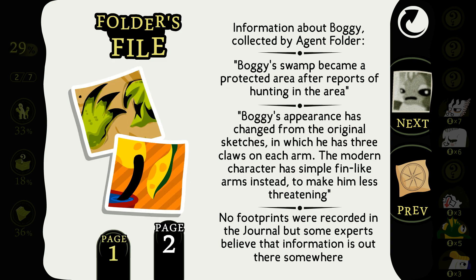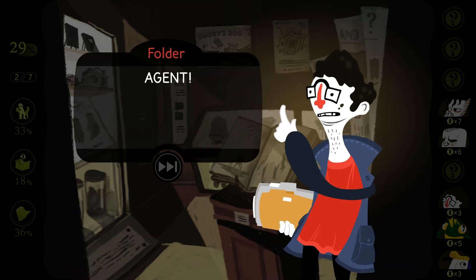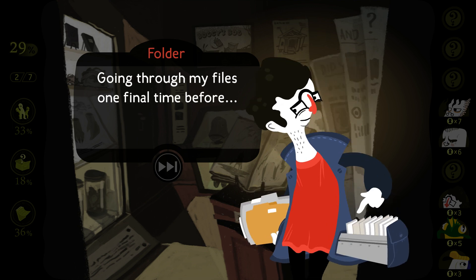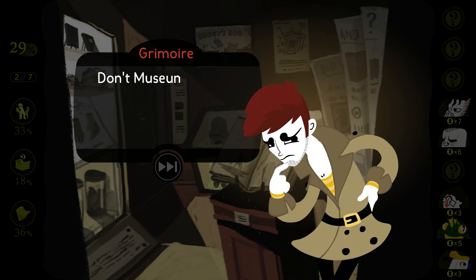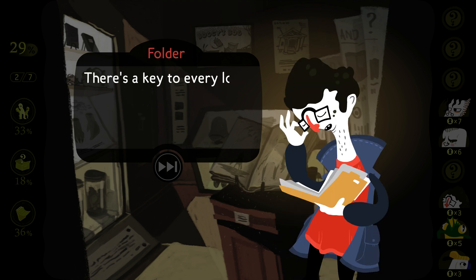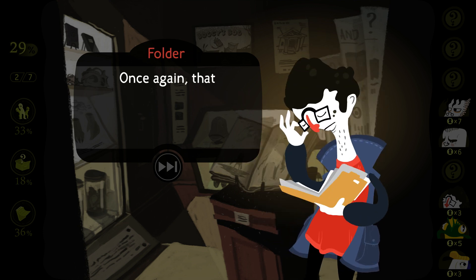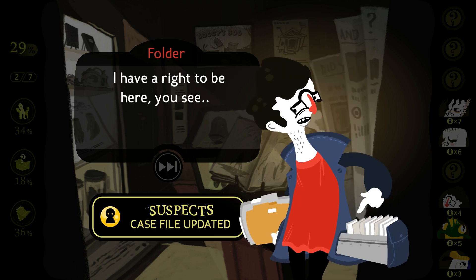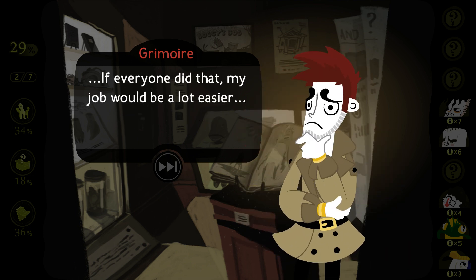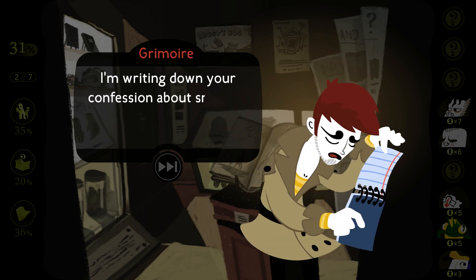Oh yeah, he does have flippers. He looks so much cuter now. Were you here yesterday? What were you doing last night? I was here, in the museum, going through my files one final time before disappearing into the night. Don't museums usually close in the evenings? They do — I've never been one to worry about other people's schedules. There's a key to every lock, detective. So you use a lockpick and get in through the small side door. You just admitted to breaking the law.